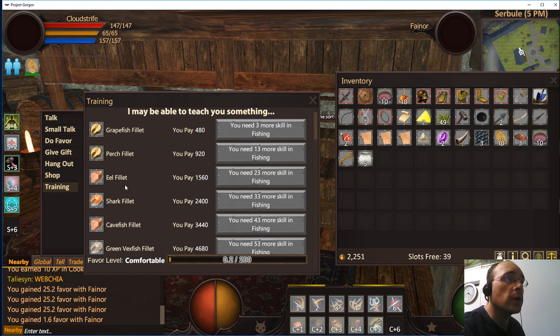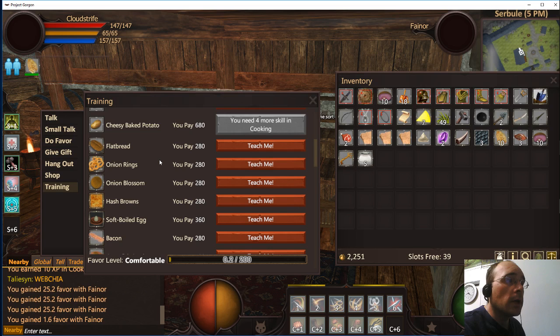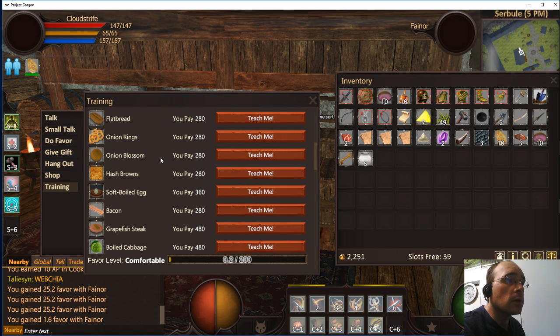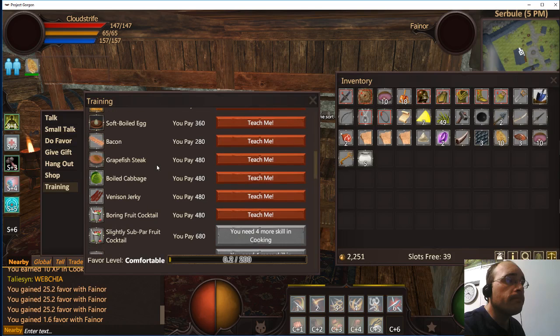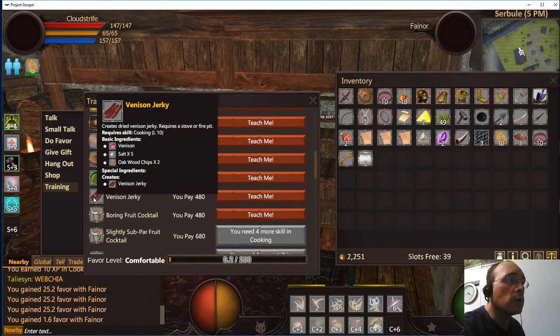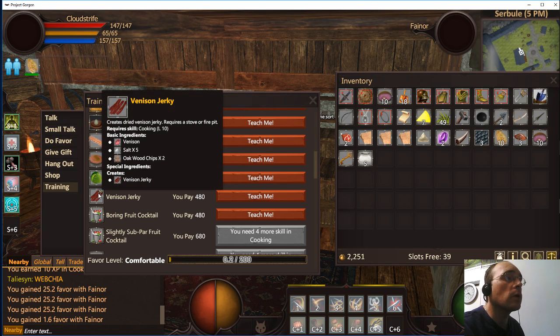Now we're going to check training. Okay, now we can make a few more things. Venison jerky — that's good for health, I believe. That's a level 10 recipe, so that could actually make you quite a bit of XP. Let's see what we need for venison jerky.